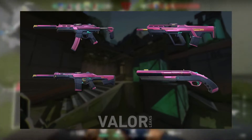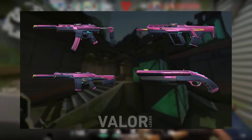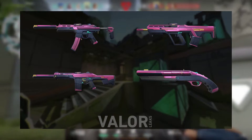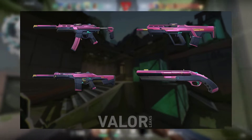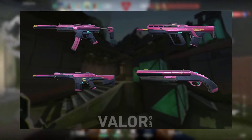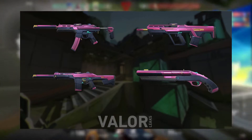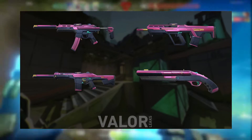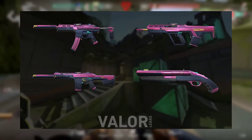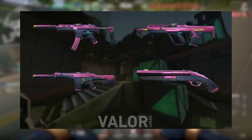The next skin line is the U-Shift skin line. This goes for four weapons — the Spectre, the Phantom, the Bulldog, and the Shorty. It has a bluish style and you can just change the hue or the nuance of the color from time to time. That's about it — you shouldn't expect more. This is by far the worst skin line in my opinion in the Battle Pass.